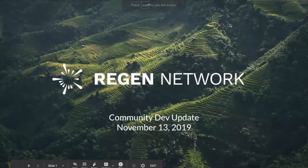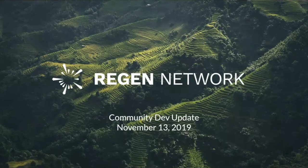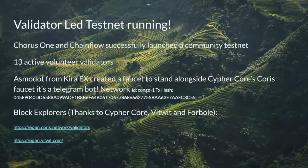Let's get started with our dev update for this week. We have our first validator-led testnet running — Chorus One and Chain Flow organized it. There are 13 active validators, two block explorers both from Cypher Core, and Big Dipper. We also have a faucet running thanks to Osmo from Kyrax. We're really excited about this first validator-run testnet. Our Regen Network doesn't have any nodes running on this testnet, so it's fully outside of our hands and we're super excited that the community is leaning in and participating.